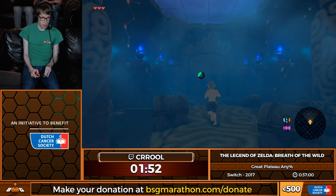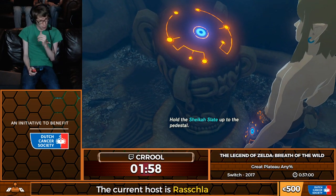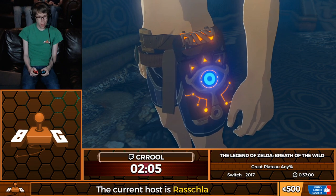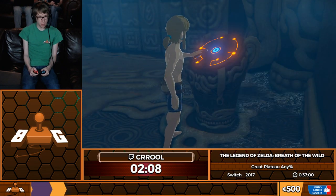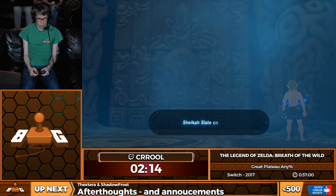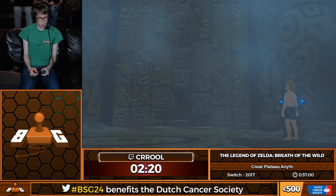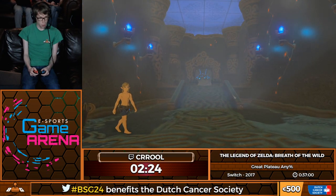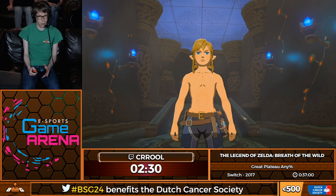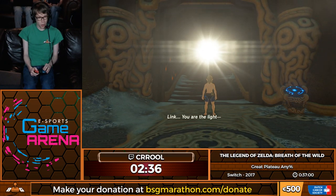I'm also going to use the first glitch here — this is called Whistle Sprinting. Whistle Sprinting is when I go at almost running speed. It's slightly slower than sprinting, but without actually using any stamina, by whistling and mashing the Sprint button at the same time. The only downside is that I basically have to control the camera, mash the Sprint button, hold the Direction button with my index finger, and use the Whistle with my thumb — four buttons at the same time, two of which are joysticks. So it's really awkward, but you kind of get used to it after a little bit.